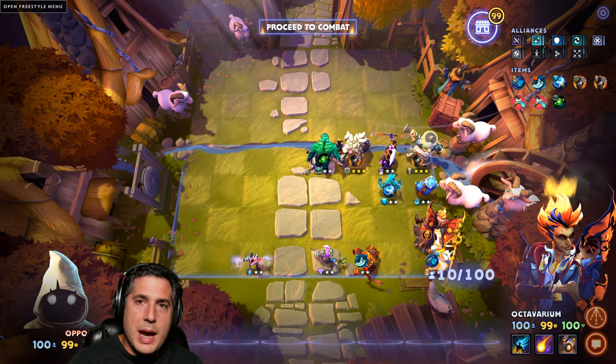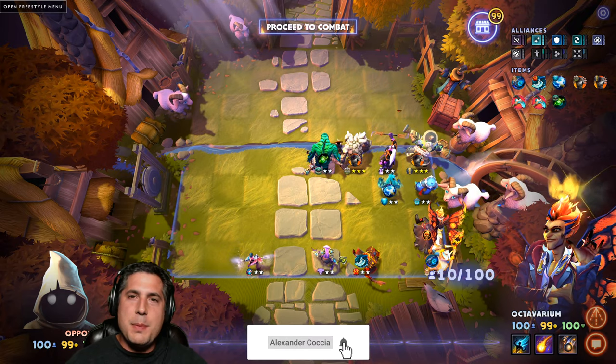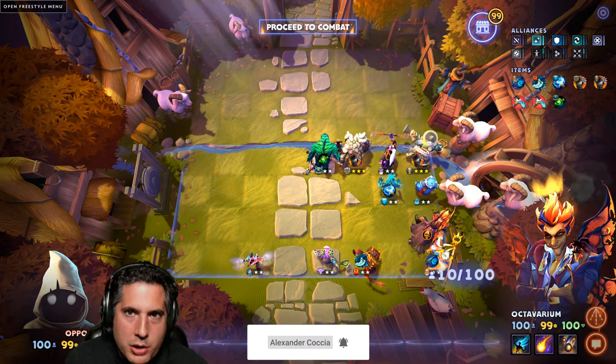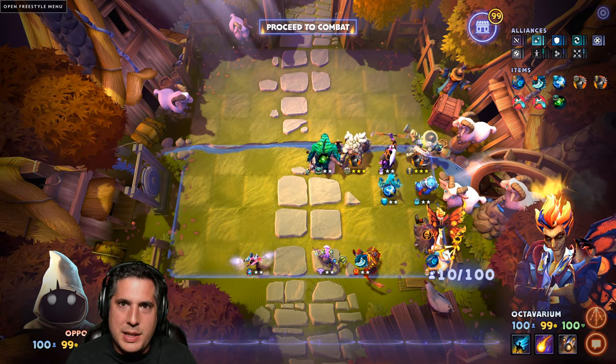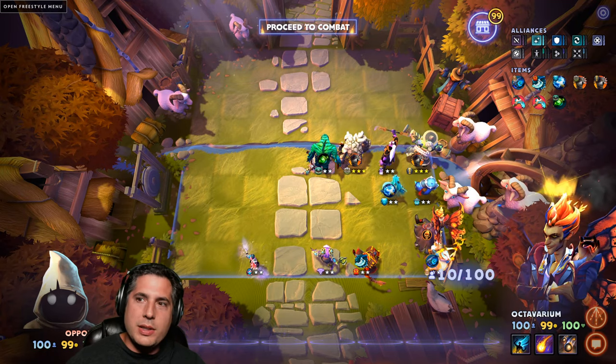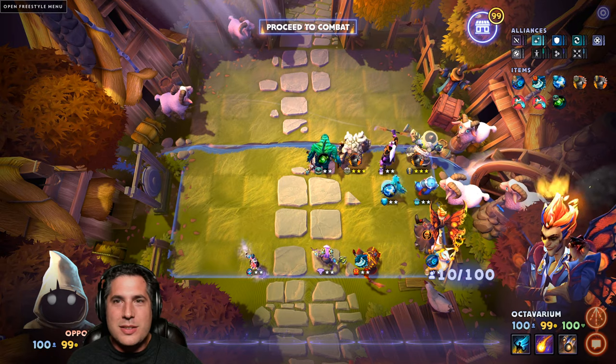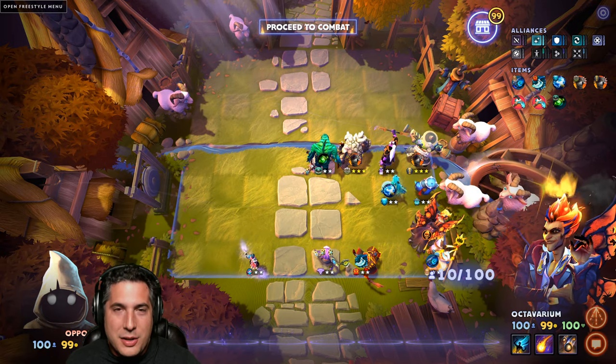Sometimes you've got to find balance, and that is what this build is all about. This build's about taking the best of multiple alliances, synergizing them together, and getting what is overall a very strong composition. What this is: it's three assassins, three mages, three warriors, three spirits, and three voids.